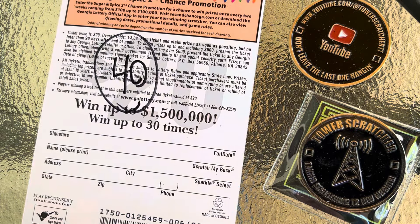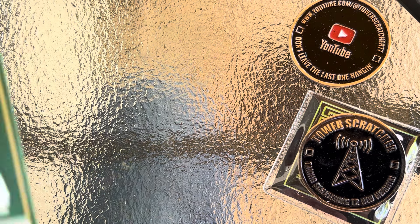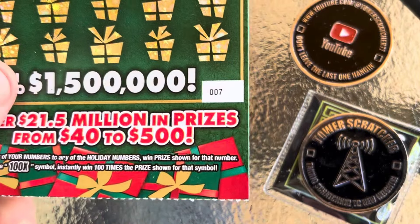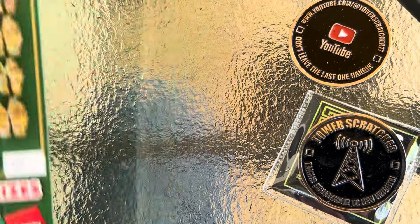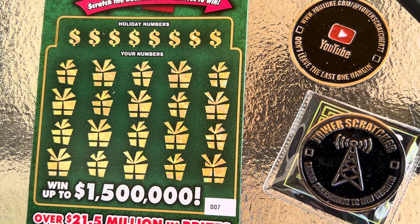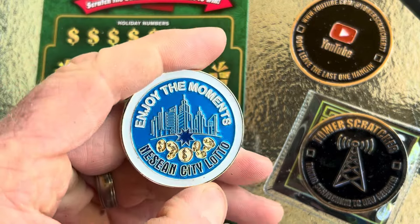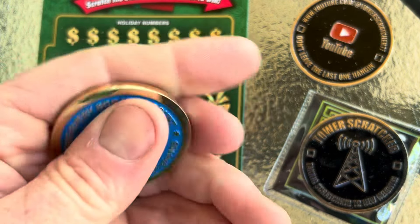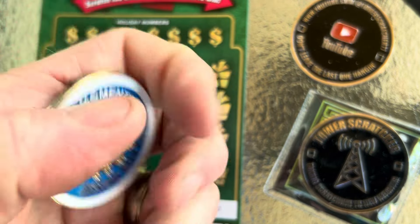We are stacking winners — wow, we've already got four wins out of the book and we're just in the first half. This is looking pretty good, to be honest. Next up, ticket number seven. I'll use a scratch channel out of Georgia — Nashon City Lotto. Another great channel, beautiful coin. If y'all haven't heard of Nashon City Lotto, go ahead and check his channel out. We are stacking winners — hopefully we can find that 100X multiplier.